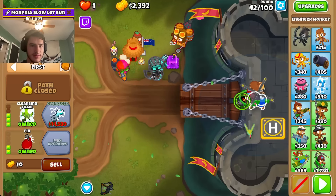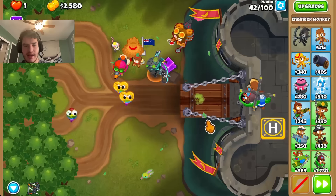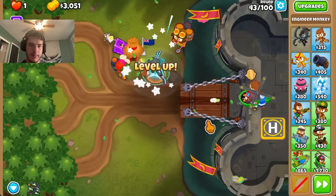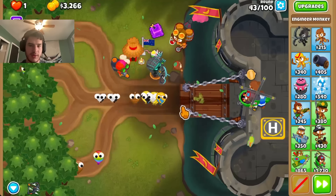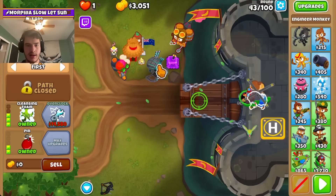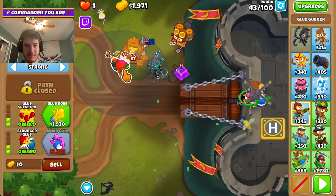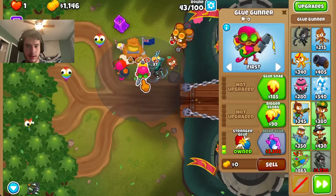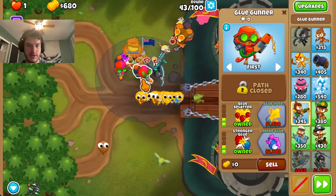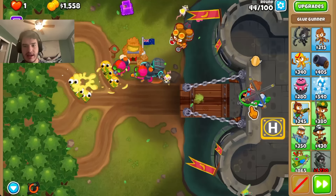I think this is where my foam comes into play finally. I've been trying to buy this so many times and I never got it. So I think it comes in now. Yeah, alright, foam it up. I might not have to buy... I don't want to buy a camo village because camo village kind of stinks. So, we'll have you on first. I need to use level 3 ability. There we go. Take that out.